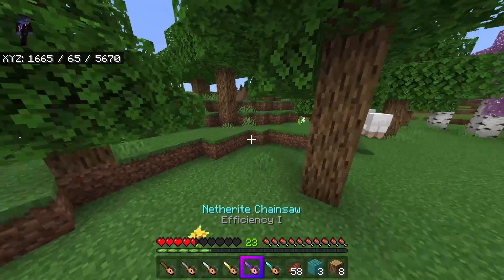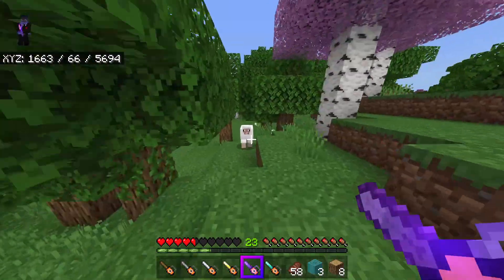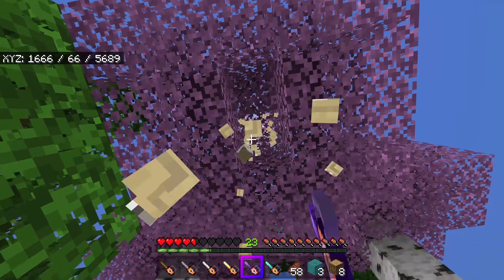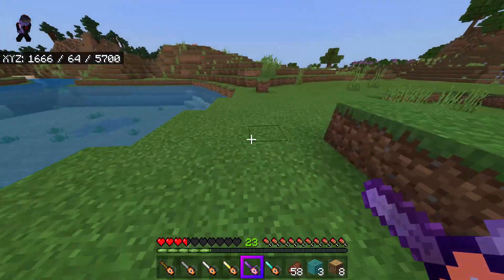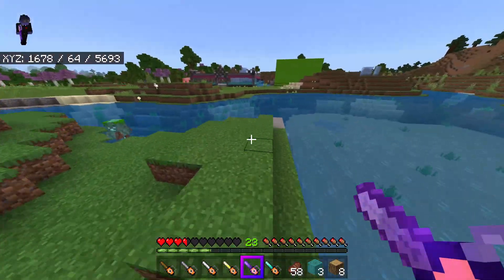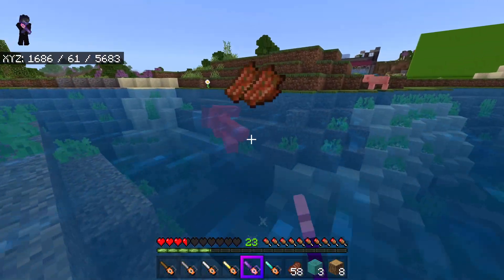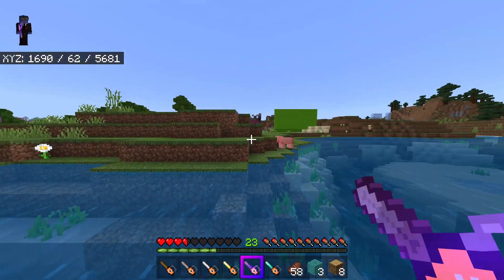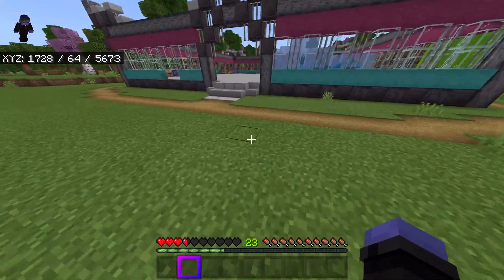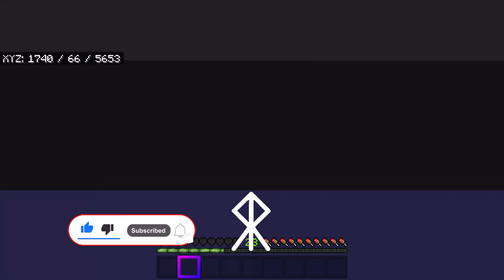This was a much shorter showcase. I thought the chainsaws would have something interesting to them, maybe doing a lot of damage, but no — they're just kind of what you'd expect: you break stuff with them. I'm going to give this one a 4.5 out of 10. I'm personally not a fan of the models. I've seen other add-ons by Elingo that have been really good so I'm not holding this against anyone — it's a simple add-on that gets the job done. Anyway, thanks for watching! Links are in the description to download these add-ons as well as my Discord. Subscribe and see you guys later!